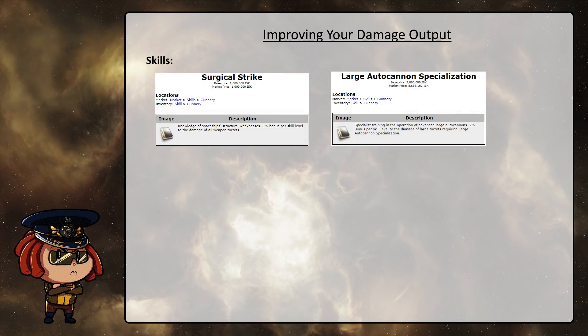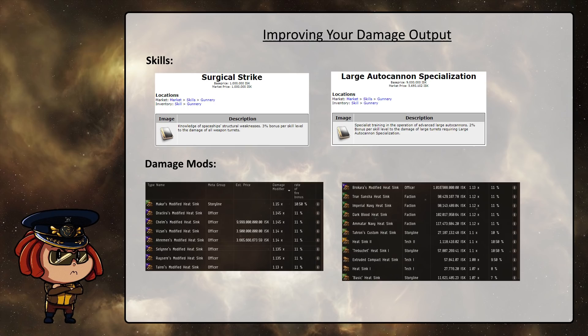The first and easiest way to improve your damage output is through skills, and these come in both the variety that's available to alphas — things like Surgical Strike — and things that are more available to omegas, like the higher levels of autocannon specialization skills, which is a tree of skills that all T2 weapon systems have and improve their damage by 2% per level. The second is damage mods — these are things that you should already be familiar with if you've fit up your own ships before. All different weapon systems have some form of low slot module which improves their damage output, and these come in different meta variants with differing levels of efficacy for differing levels of cost.